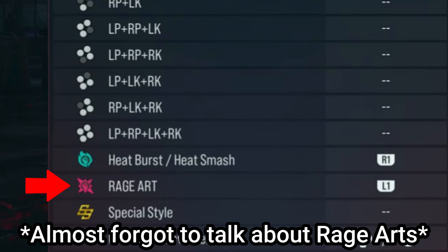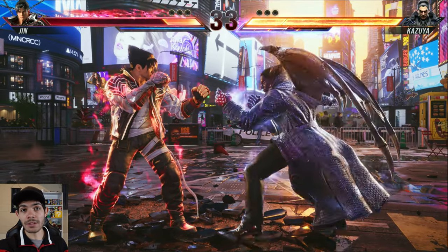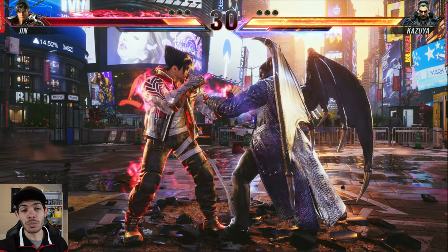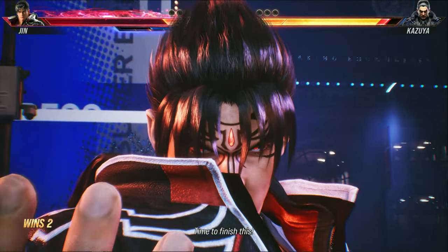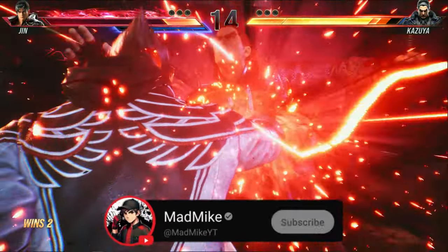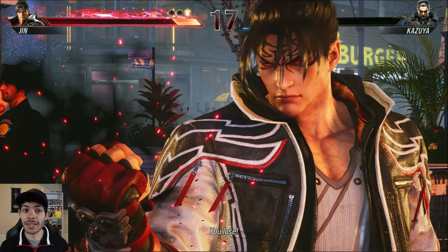For those of you that don't know what a Rage Art is, when your health gets below this line here, your character and your life bar will start to glow red. Then you have access to your Rage Art, which you can customize the activation button to whatever input you want. It is a single use hit in each round. When you activate it, it'll start a really cool cutscene and your character will do a super powerful attack — unless of course it's blocked. It's another move that can turn the tide of the battle, but you got to be very smart when using it.